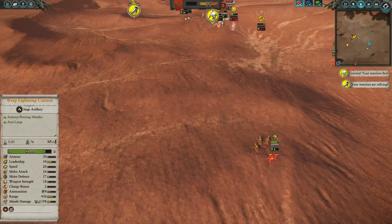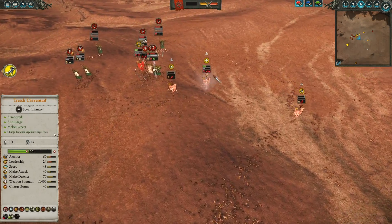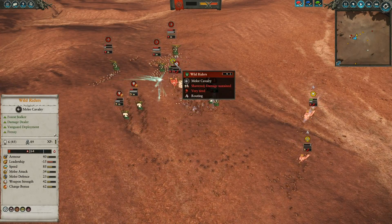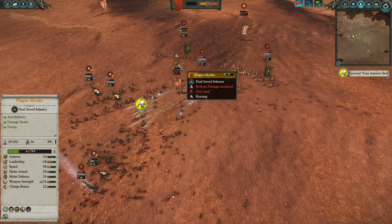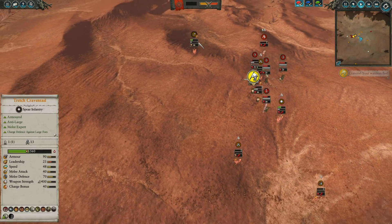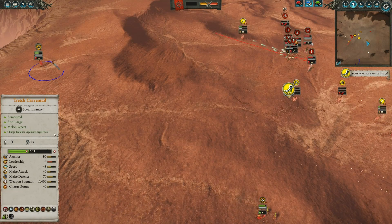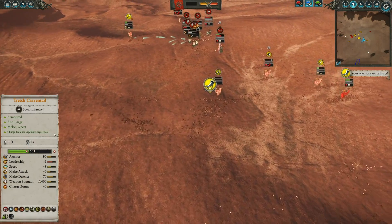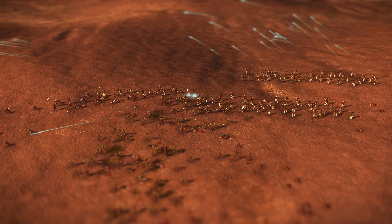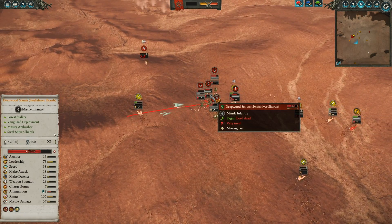I do manage to get those Wild Riders to completely shatter, while the Warp Lightning Cannon is repositioning, hoping to get some damage in, and one unit of Deepwood Scouts ultimately decided to shatter as well. Tretch Craventail continues to give up on the fight as these Deepwood Scouts keep firing away. All of that concentrated fire does so much damage — these guys decide to rout, and they might even shatter. I have these Skaven Slave Spears pushing in while the Warp Lightning Cannon continues to fire. Over here, though, this entire clump of three units is doing absolutely nothing. Extremely disappointed in myself, but I was just concentrating on the micromanagement, making sure I didn't die off because of all this range support and Tretch being chased by the Branch Wraith.